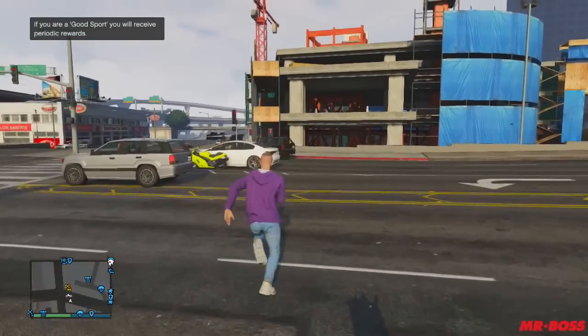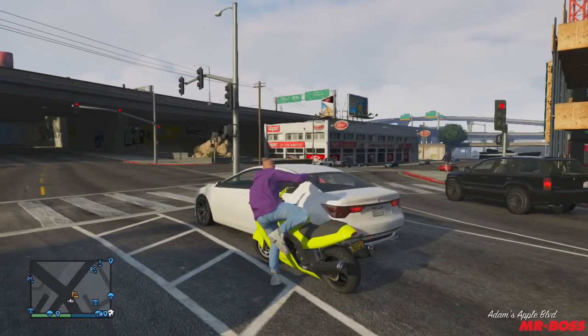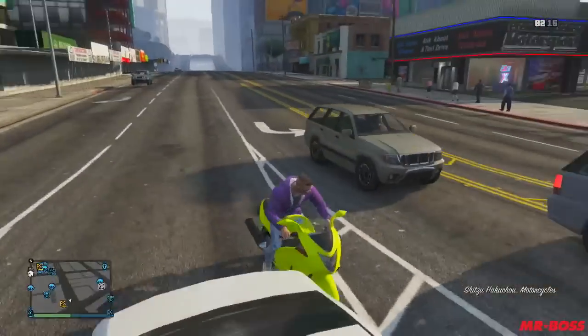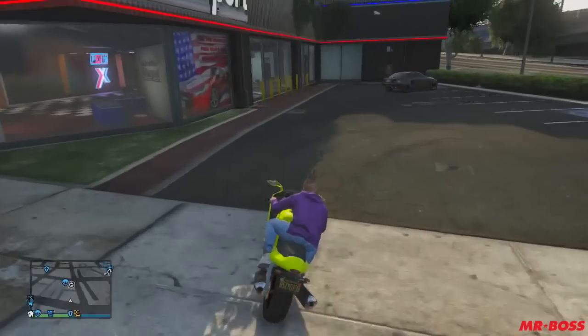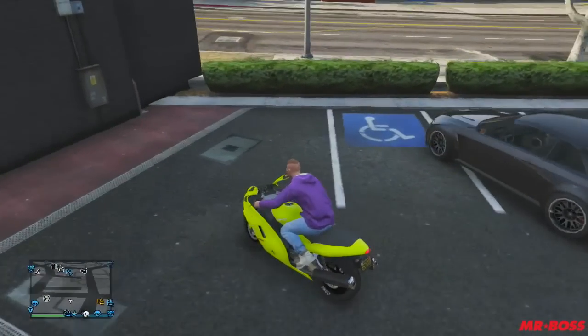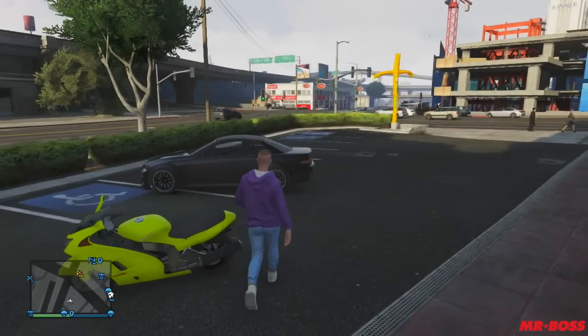Now on the rare occasion there won't be one — all you need to do is leave the area for a second. I literally walked 15 feet to get my motorcycle, turned the camera angle away for a second, and boom, there was another car there. I believe this was the Ubermacht Sentinel XS, which is another rare car that a lot of people have been looking for.